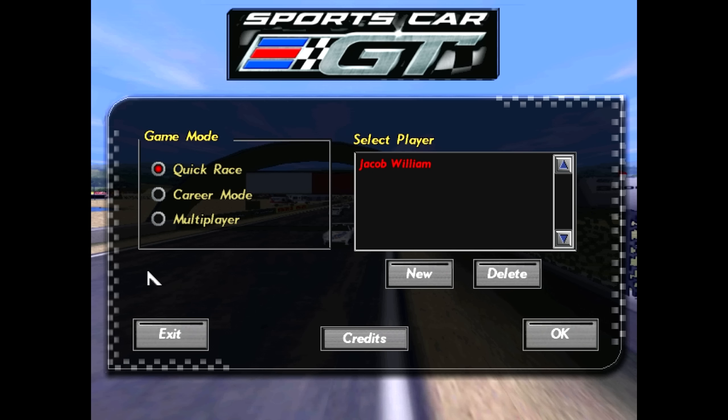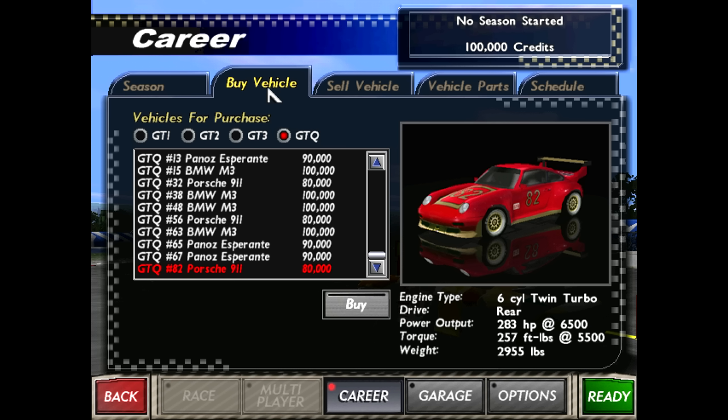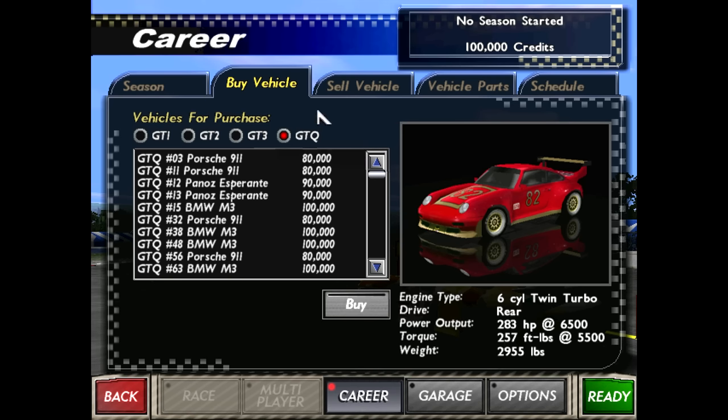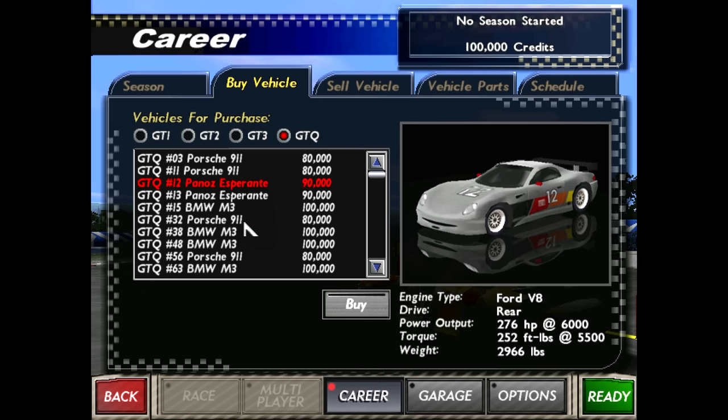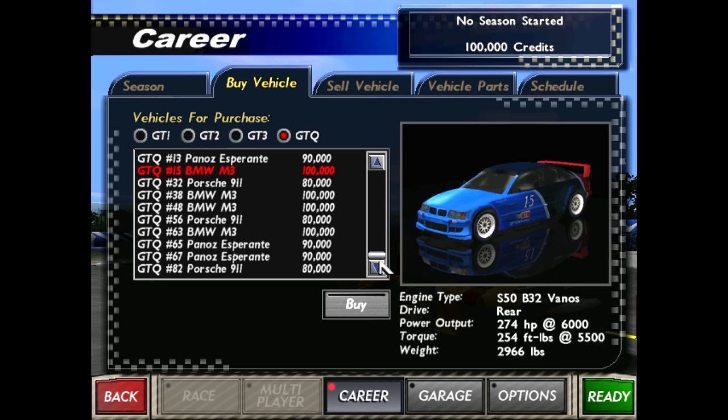However, the career mode is actually quite fun. I thought I could go in and do maybe a few rounds of the career mode just to show off Sports Car GT for those that maybe haven't seen it before. Like any good racing game, we have to start off and actually buy our vehicle. We get to see all the different vehicles in the game — they're split up into four classes by default. I've got 100,000 credits to start with, and you obviously win credits in races. This game even has an upgrade system where you can buy pieces and parts.